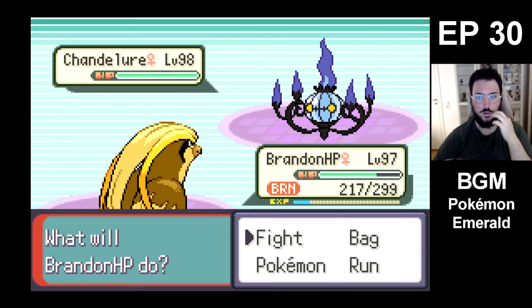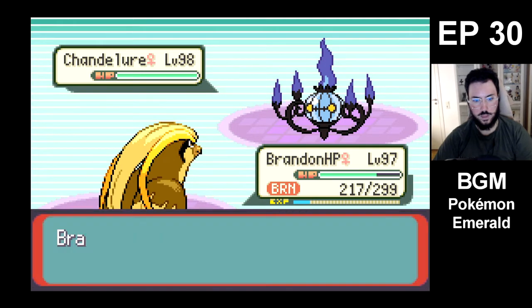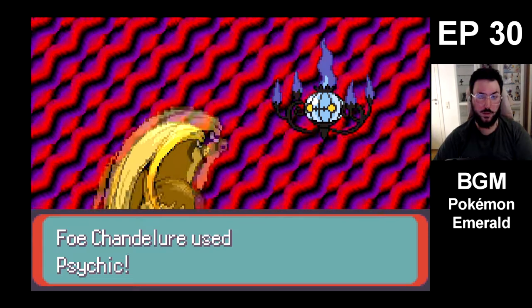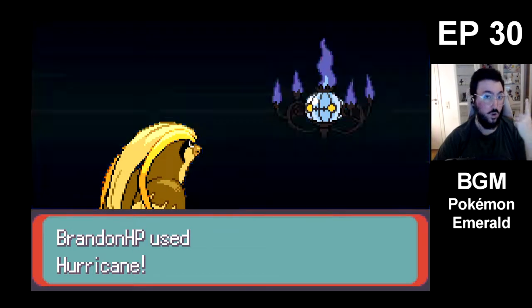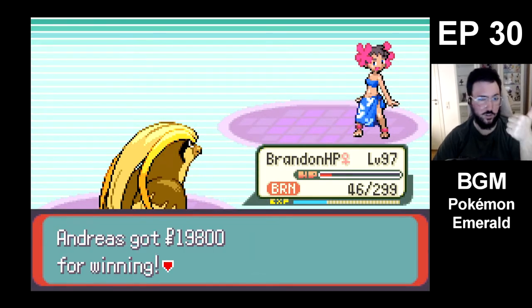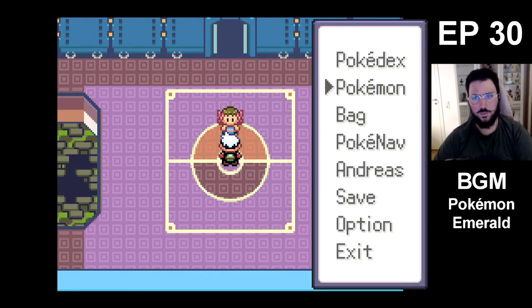Here comes Shandendore. You're gonna be forced to use an Electric-type attack, right? Or you're just gonna use Hurricane. Or Psychic, okay. So maybe it just doesn't have Electric-type. It's my last Pokémon, can only use one move. So I'm gonna lock myself into Psychic. I assume it probably had Fire Blast or Flamethrower, Shadow Ball, Thunderbolt — maybe Hex.